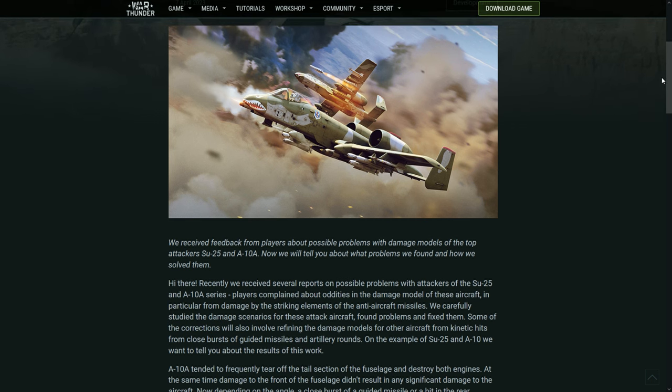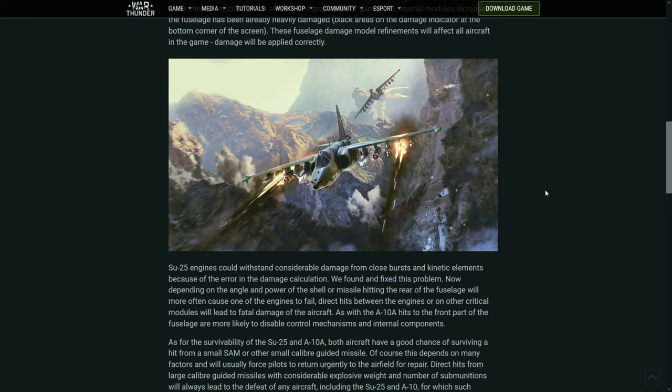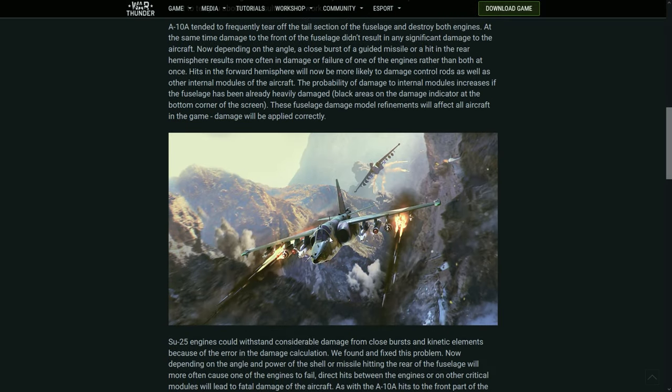You will feel the changes most on the A-10 and SU-25. For the SU-25 specifically, it could withstand considerable damage from close bursts and kinetic elements due to a bug in the damage calculation — it was basically too strong, especially in the engines. They have fixed that problem so that depending on the angle and power of the shell, it will destroy one engine, both engines, or major components more accurately. It is not only the bug fix, but also a more precise damage-dealing system overall.